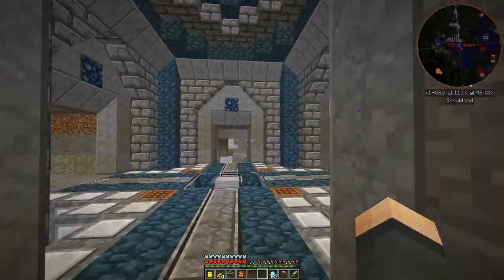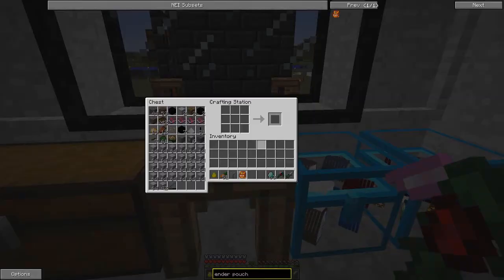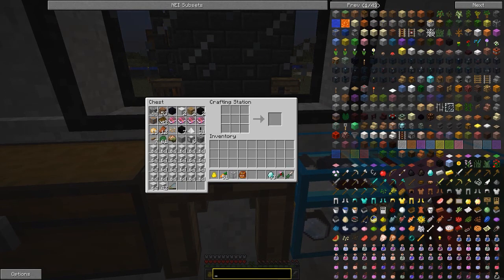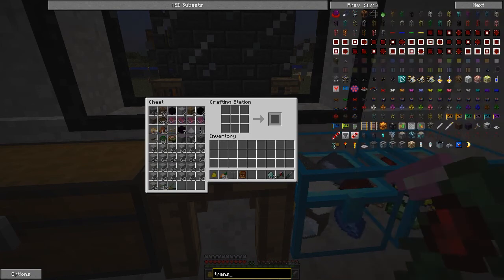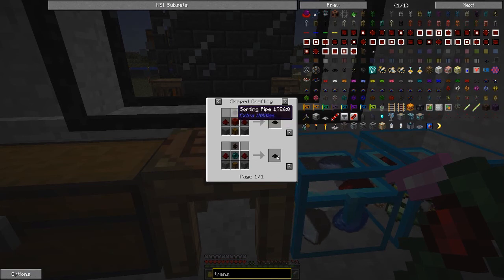You can upgrade these as well. What I want to do is get a transfer node. Let's go to the crafting table to see how we make one. So now we've got a portable basic storage system which we can use to transport items if we're out and about. We're after a transfer node from Extra Utilities - so that's a block of redstone, a sorting pipe, and some stone.